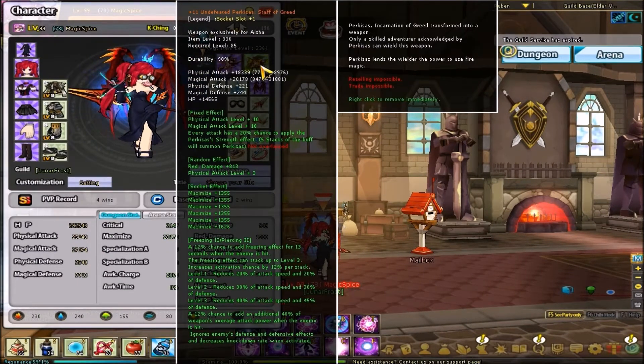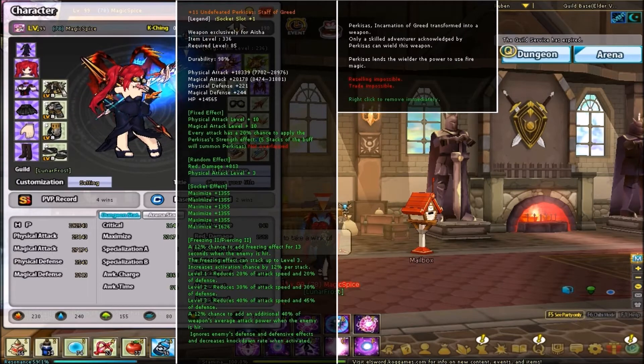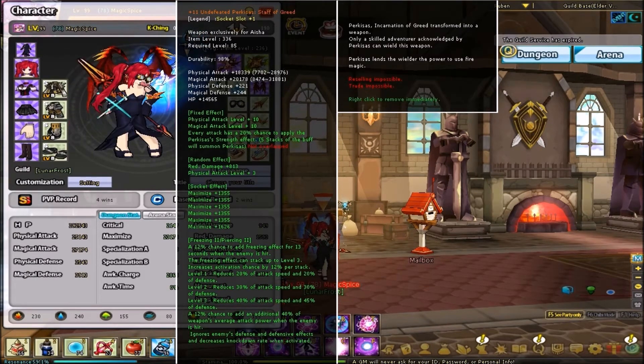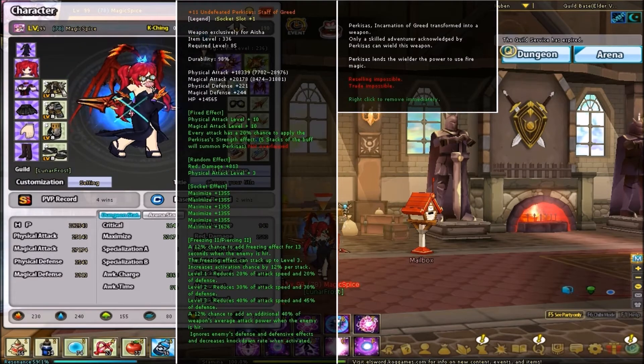With my weapon, I can tell you the formula for one percent is: the level required times 1.5 plus 8. That's the supposed theory for one percent in the sockets, aside from HP which is totally different — I think it's the same thing only times 15 then plus 85. So in this case level required is 85, times 1.5 plus 8, which is roughly 130-something for this weapon.